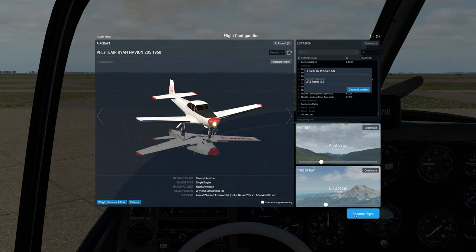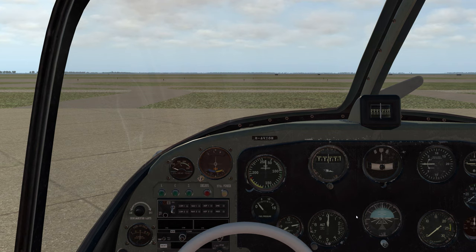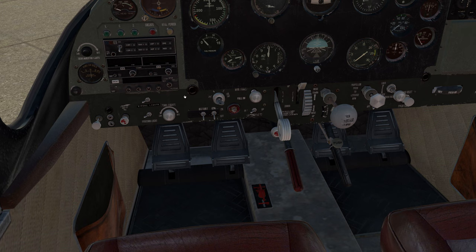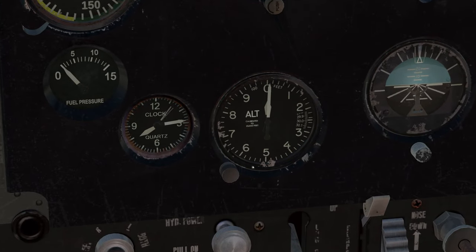Real world weather is turned off because whenever I do a first look I always turn the weather off — that way if the airplane is wonky I can tell if it's me or the aircraft and not worry about weather affecting things. Alright, parking brake is set. Generator on — battery is there. Check the green landing lights, they're green. Barometer altimeter at 29.92 since we don't have weather on.